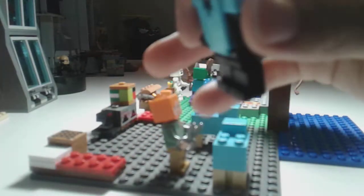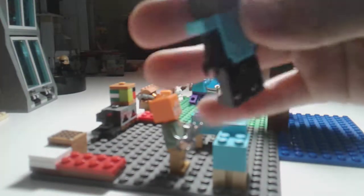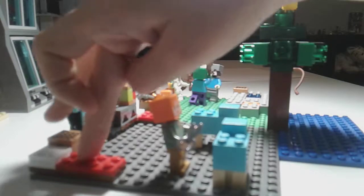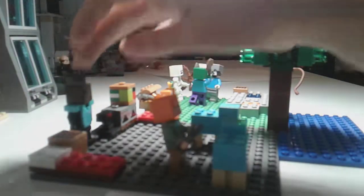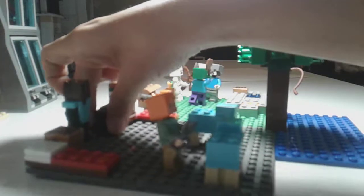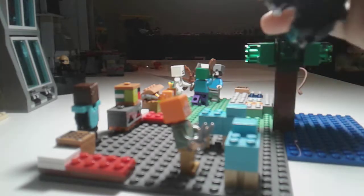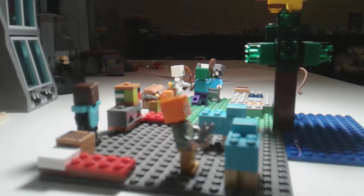It's my custom armor stand and it just has a Steve head. I put a brown piece of paper on it so now it just has a brown head, a black torso, and black pants, and I can make him wear any armor I want. Over here we got a bed, a crafting table. Over here is an anvil — I love this anvil, I'm so glad I got it.